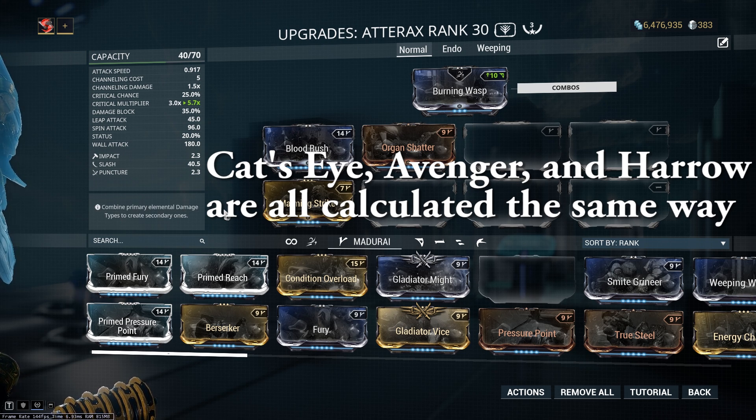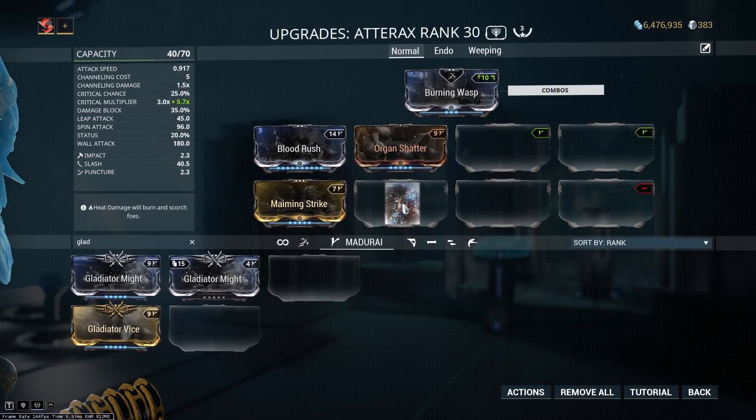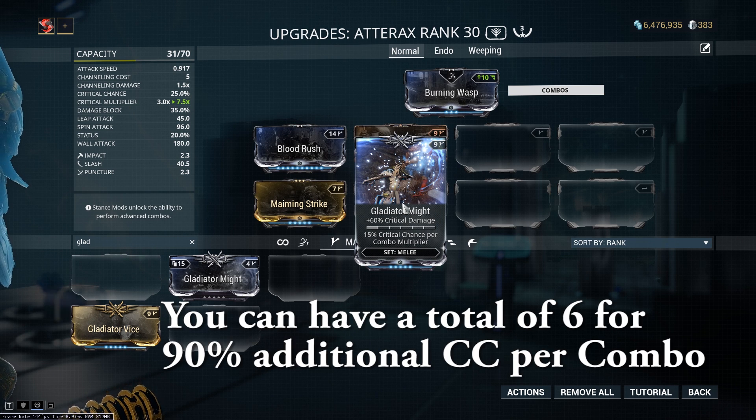The Gladiator set bonus works just like Blood Rush does. Oftentimes you probably won't see these mods in builds simply because you have to use so many of them and the relative power compared to their counterparts is fairly weak. But they can be pretty useful, even if you're only using something like Gladiator Might for an extra 15% crit chance per combo multiplier.